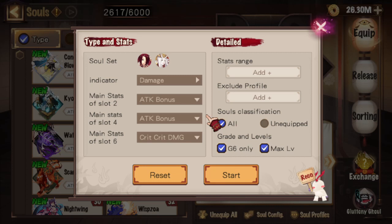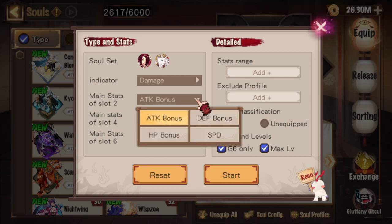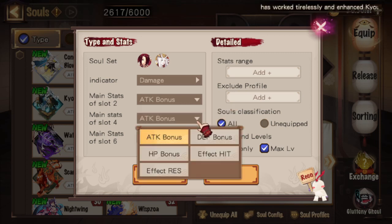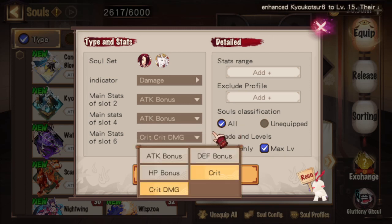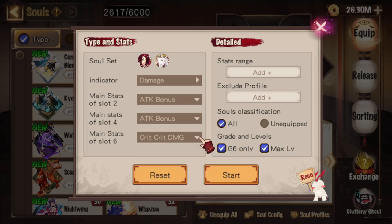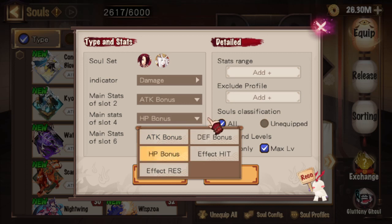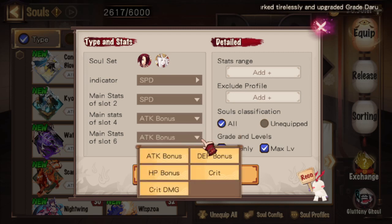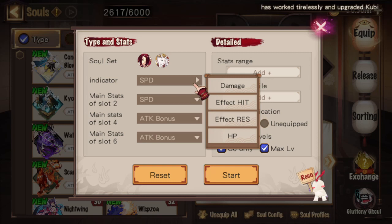The next three options allow you to include or exclude different main stat options for the souls in positions 2, 4, and 6. When you select an indicator, certain main stats will automatically be included or excluded, but can then be customized based on what you need. For example, the damage indicator selects only attack bonus for slots 2 and 4, while slot 6 is limited to only crit and crit damage, which is perfectly fine for Ubame. However, if I want to run a Shikigami like Shiranui for PvP who might need an HP slot on slot 4, I could ask the calculator to factor in that slot for HP while still maximizing damage as the indicator. If I switch to a speed indicator, slot 2 becomes locked on speed, while all main stats are included in slots 4 and 6. I encourage new players to play around and see what main stats are recommended for each indicator.